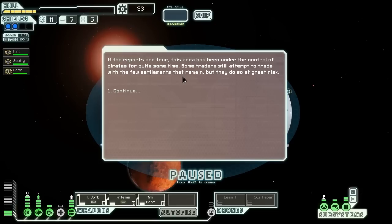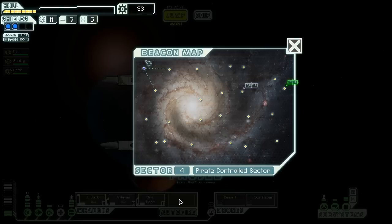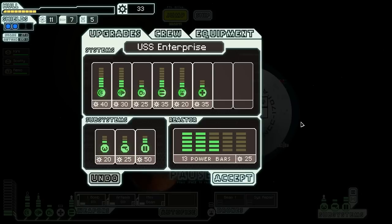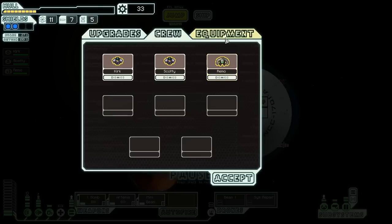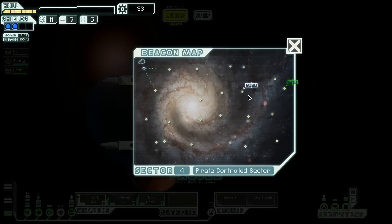Hello, shiver me timbers, tubers, and welcome back to let's play modded FTL with me Blueankulo. I jumped before I started the record button — we're in a pirate sector, hence the shiver me timbers. This is our ship, the USS Enterprise, one of those modded ships. It's not doing too well: we lost half our crew, got a replacement, and our ship, crew, and hull are all in bad shape.